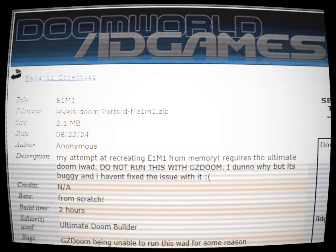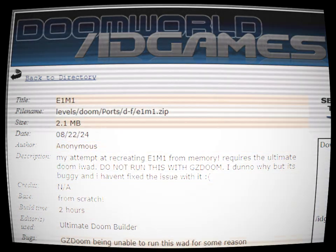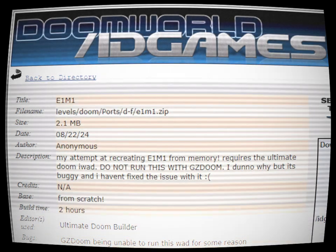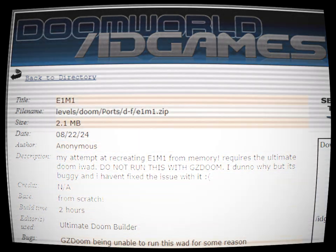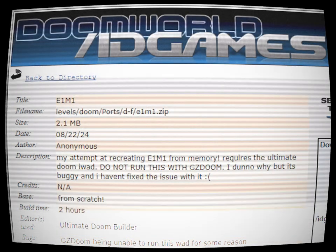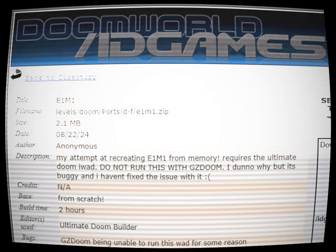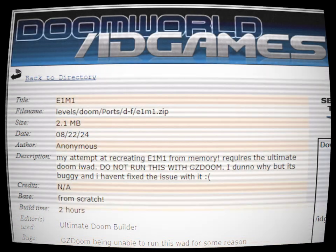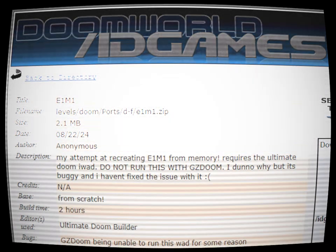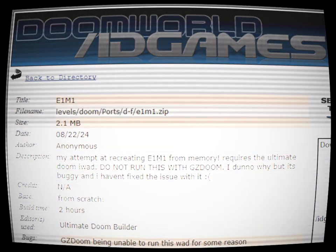When I downloaded the zip file, it gave me the WOD file and a readme.txt, which read: Thank you for downloading my WOD. This only works on vanilla-friendly source ports, so use CrispyDoom, PRBoom, or Ruff if you haven't already. GZDoom is bugged and I can't fix the issue with it, so don't use GZDoom for this WOD. If you have any questions or changes you want me to make, comment and rate it if you can. Every comment means a lot to me.